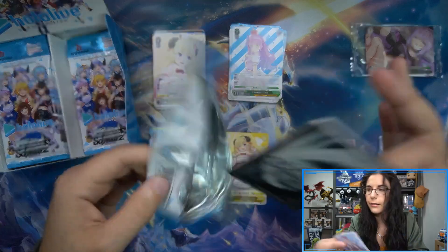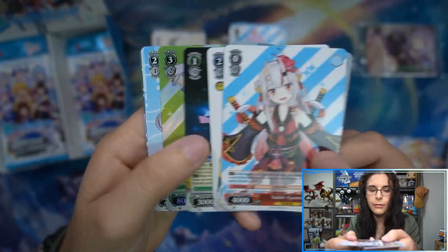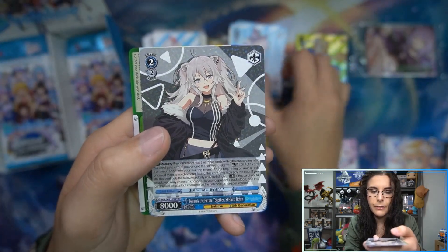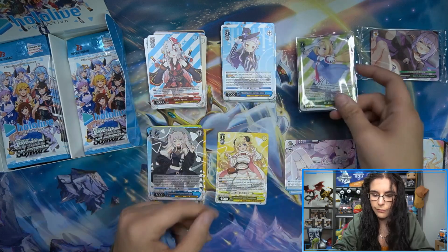She is cute though — cute character design, it kind of ruins it for me. That's too weird for me. Ooh, first foil! We do have Aki Rosenthal here, SR. And we have Botan — is Botan like a wolf or a dog or something? But Aki Rosenthal is our first foil, SR.